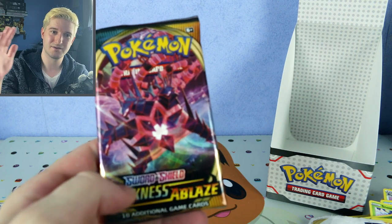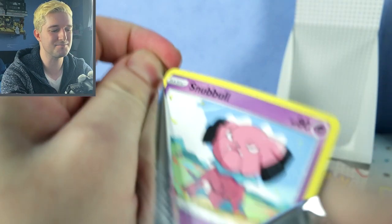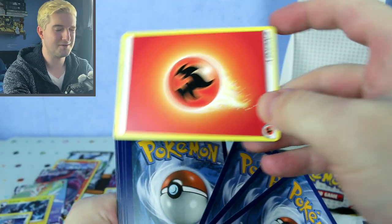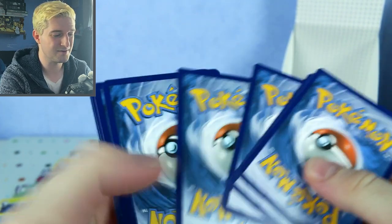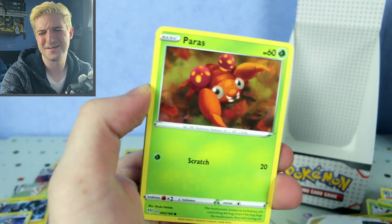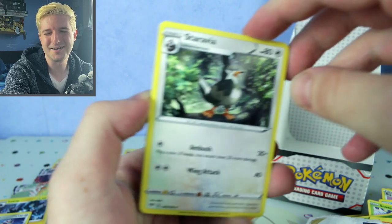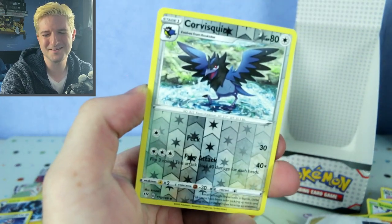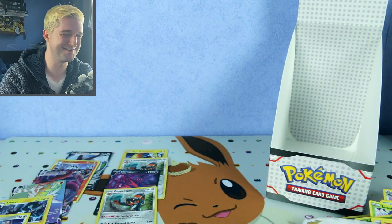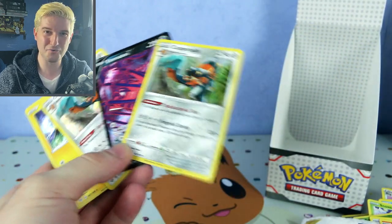Did all the full art power just get channeled into this pack? I really don't think I can look — it's just been so disappointing for Darkness Ablaze. It's more of a Rebel Clash video than anything. One, two, three, four. Rowlet, Snubbull, Galarian Moltres... I'm just not going to look. This is the reverse I think. No — it's disappointment. Darkness Ablaze, you have been very disappointing.